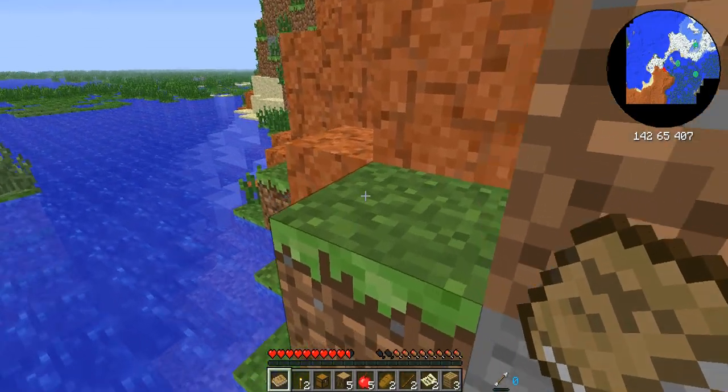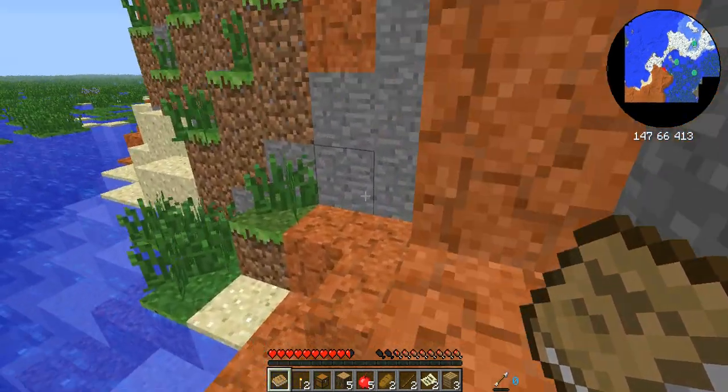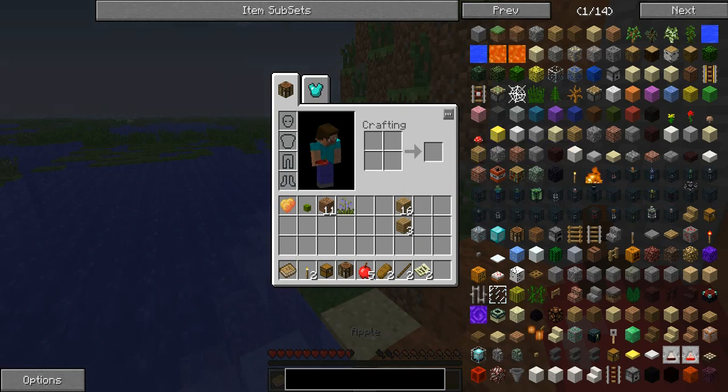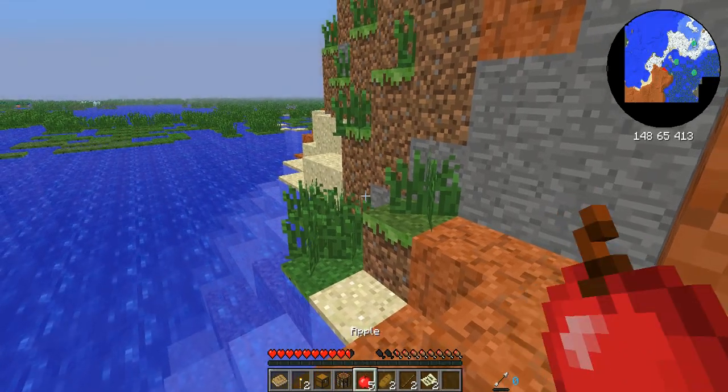Hi guys and welcome to Hexxit. You'll probably all know this mod pack because it's very synonymous with Captain Sparkles, because he just did a monster let's play of it. As you can see I have got a few starting things because I always put the bonus chest on — it takes forever to gather things otherwise. But also in the bonus chest were two Necronomicon pages, so we'll have to look up what they do.